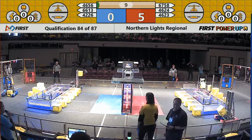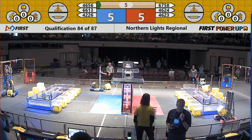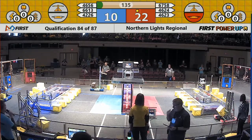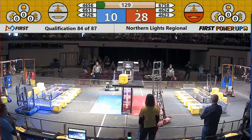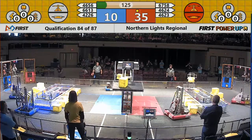Robots head for those switches. Red Alliance with two cubes, close. Slides in very smoothly for the Red Alliance. They take ownership of their switch and ownership of the lead as the drivers take control. Rebel Alliance 46-24. They take ownership of the scale for the Red Alliance.